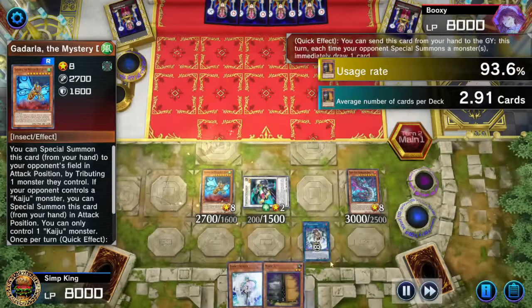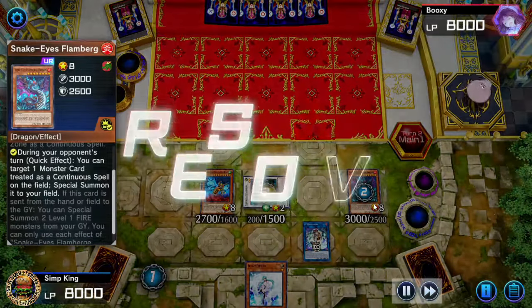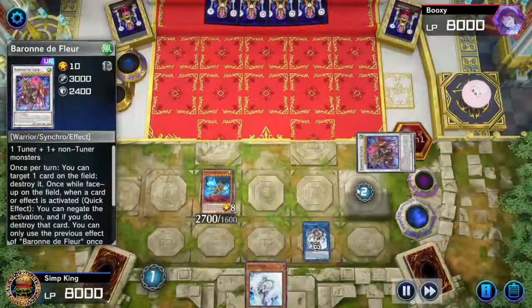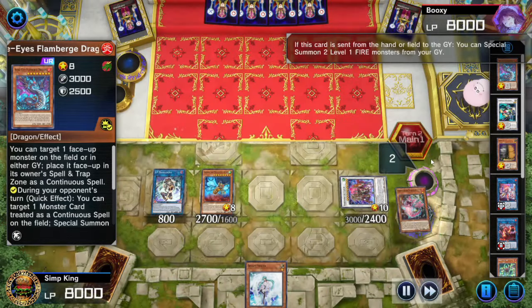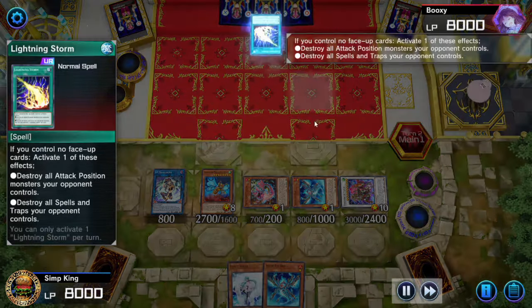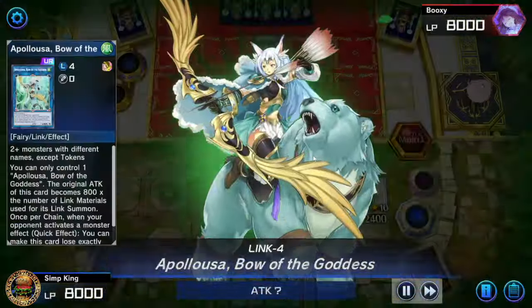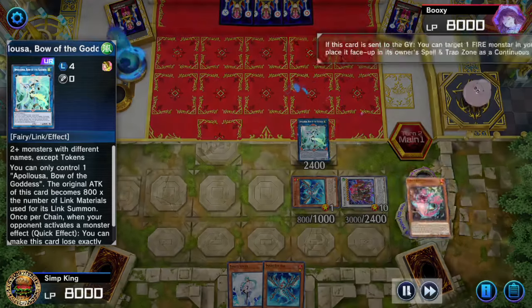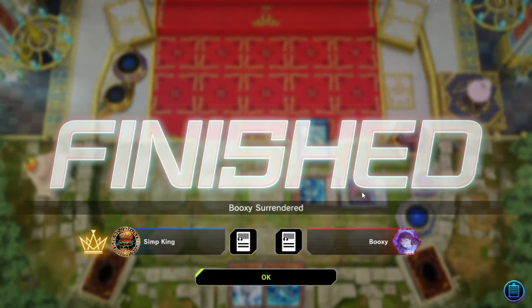Fire off Max C, fire off Flamburger, summon IP Masquerena, Quick Synchro Formula Synchron and Snake Eyes Flamburger into Baranda Fleur — get our negates going. Resummon the Masquerena, trigger Flamburger, summon two monsters from graveyard, Max C activates: opponent, if you summon any more monsters you're going to let us draw a bajillion cards. Snake Eyes Ash added to hand — follow-up plays for next turn. Opponent with the Lightning Storm — in response, we activate IP Masquerena, Quick Link into an Appaloosa with three negates. Opponent pops nothing because it was summoned with IP Masquerena. We got three monster negates, one Omni, Effect Veiler, Ash for next turn, and a pop if opponent summons anything. Opponent knows — they've learned their lesson. They've got nothing.